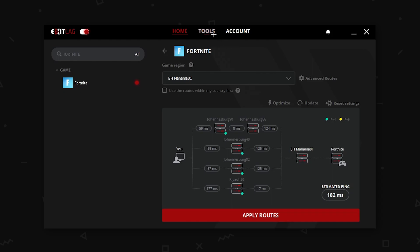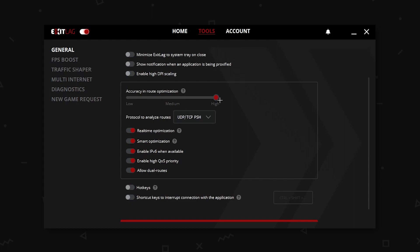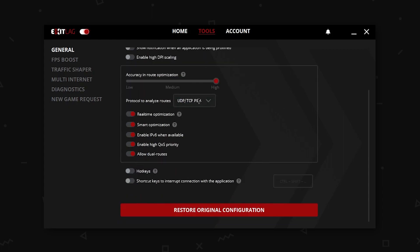Now we have to go on the Tools tab. As you can see, we have the General. Just copy it. Leave ExitLag on Start — basically this will be turned on every time you start ExitLag. Then just turn everything off. As you can see, now we have this slider — put it on High.